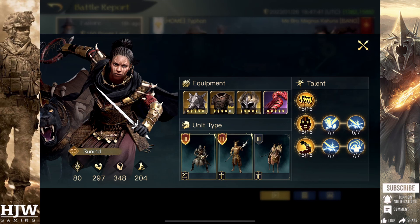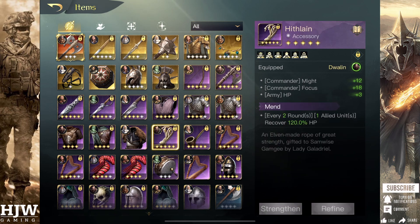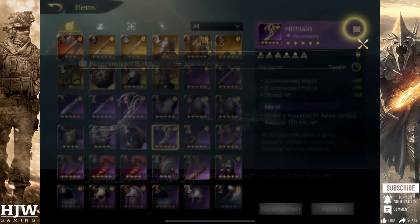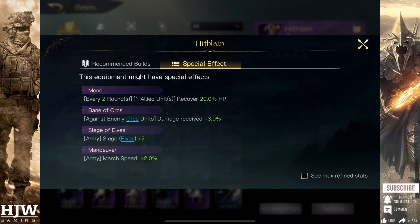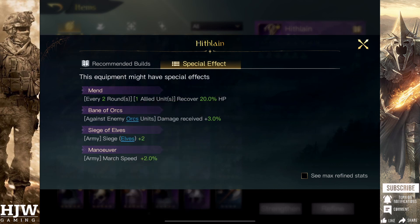The first thing to look at is an equipment item: the Hithlane, very commonly used with the Mend passive skill. But what we're going to look for is the Bane of Orcs Hithlane. As the Morgul Arbalest is an Orc unit, we want to refine this as much as possible to increase the passive buff up to 18% bonus damage towards Orc units, so we can get those Arbalests killed as quickly as possible.